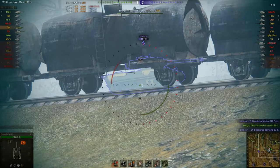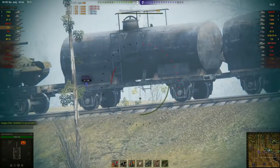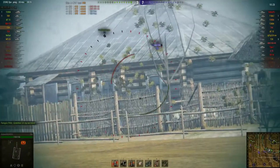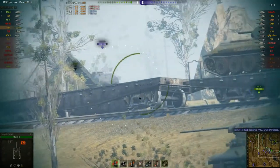He really doesn't have much of that AMX M4 to shoot at — he's firing over the railway embankment and under the bottom of the railway cars — and he's hitting nearly every shot and getting decent damage rolls. Looks like an Indien Panzer is also in the mix.